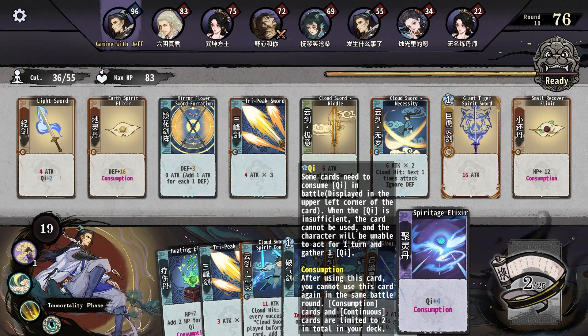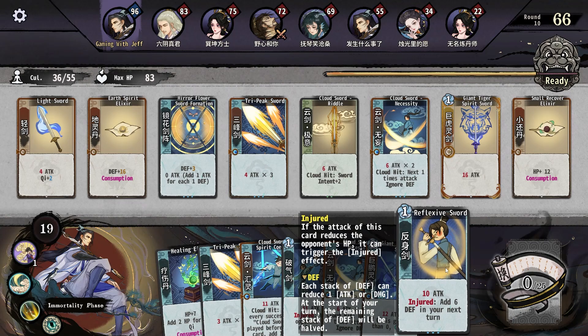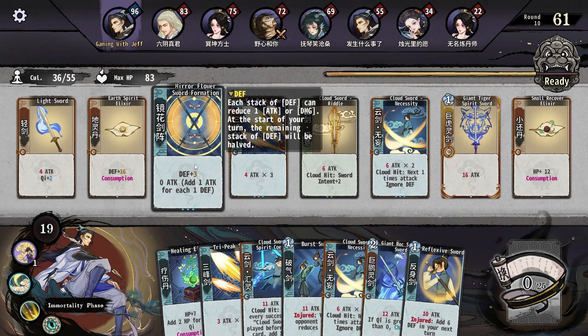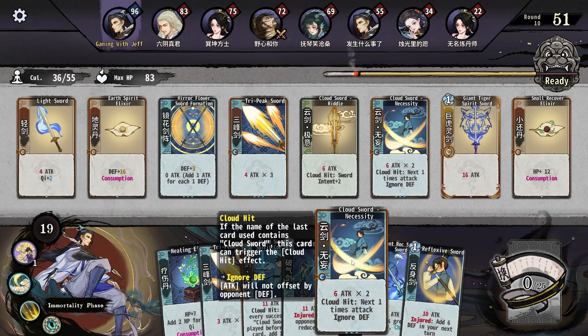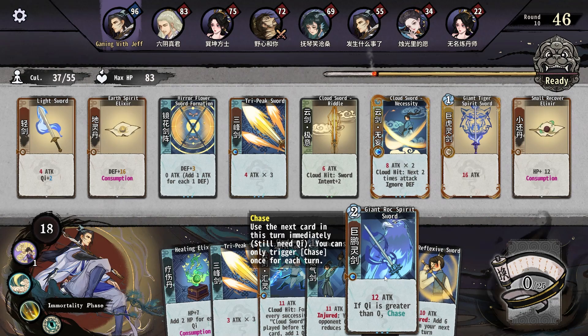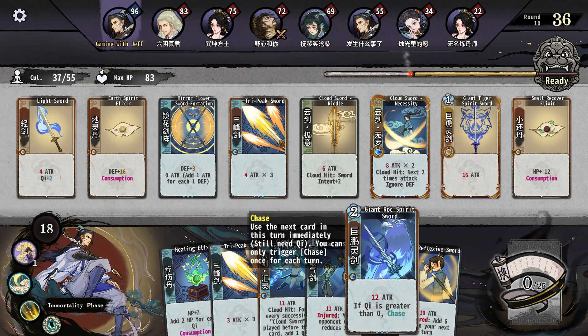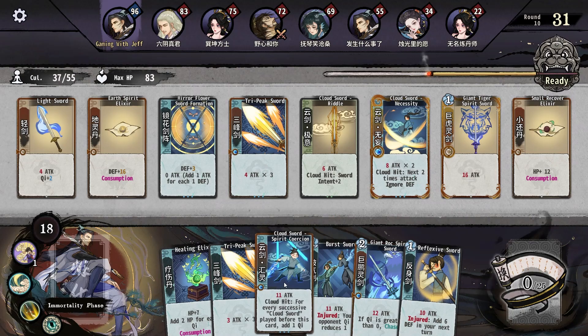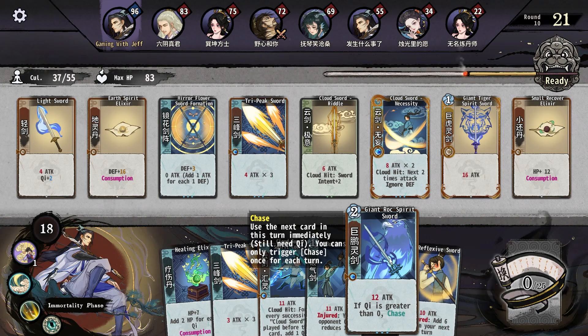We need to figure out a plan here. Reflexive Sword — so we like countered or something, and we didn't want to counter. We don't have the Chi for that. If we played Cloud Sword, this one, and then this one, we would Chase with the next one.